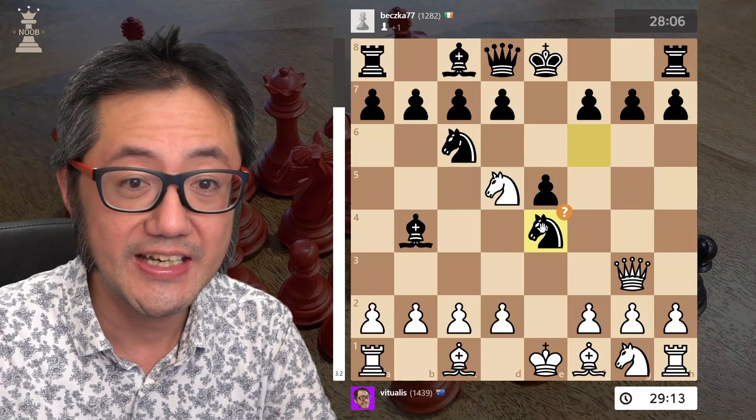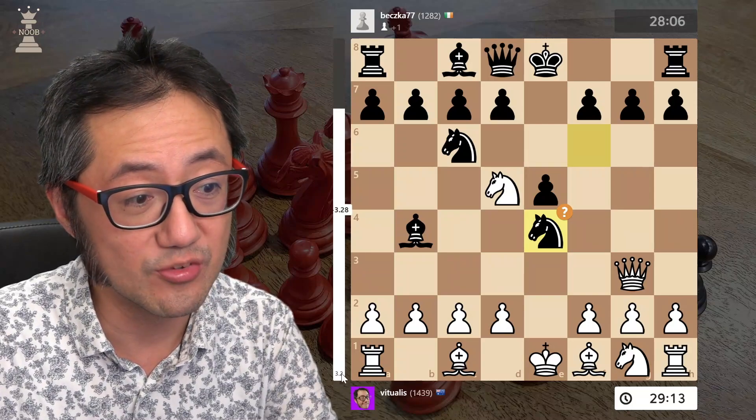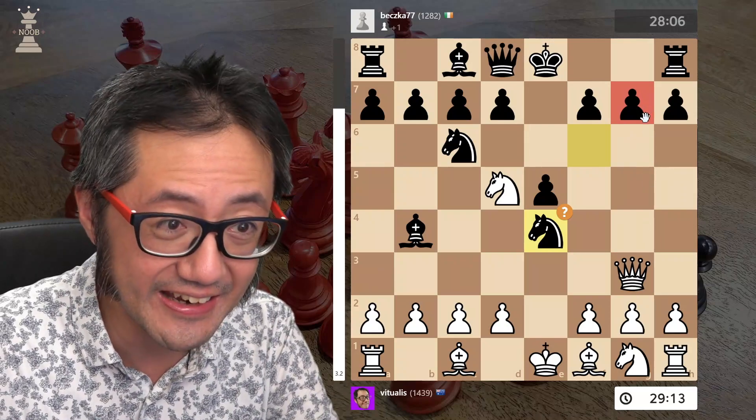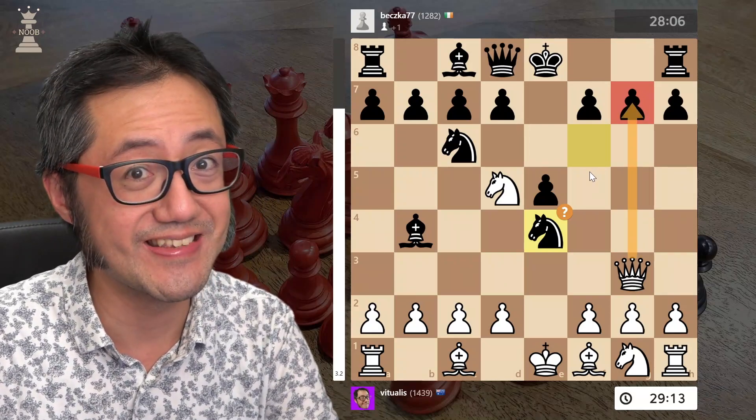At high depth, it's worse than that — it's about plus 5 because black has again forgotten about g7.